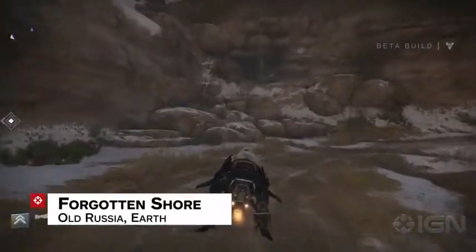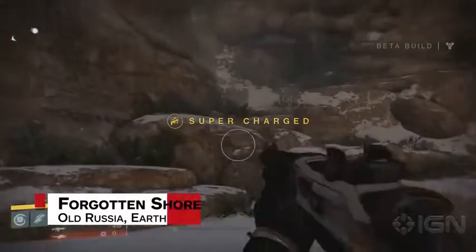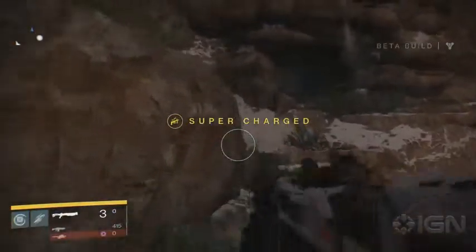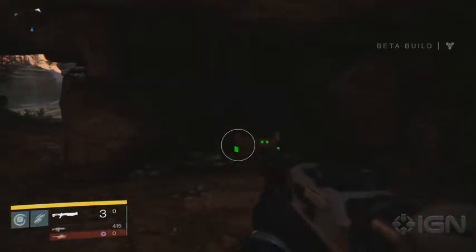The third chest you'll find when you're en route to the Forgotten Sea. Right after you round a corner past the waterfall, hop off your sparrow — or if you're on foot, don't worry about that step — and then head up the rocks into this little cave that you can see here. Make a U-turn to your left once you're inside, and bam, there's the chest.